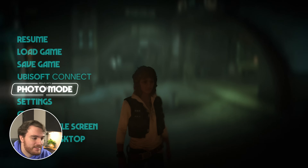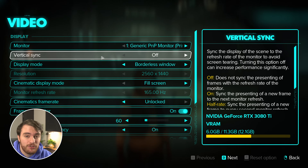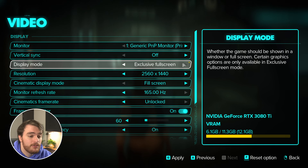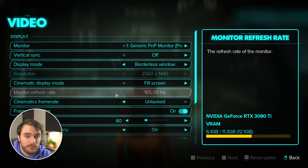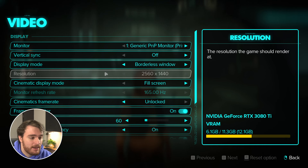Starting from the very top, hit Escape, head across to Settings, followed by Video. Starting here, Vertical Sync should definitely be off unless you're getting screen tearing. Display mode should be borderless window or full screen, preferably for the best possible performance — so exclusive full screen. The full screen option allows you to adjust your resolution as well as the monitor's refresh rate. Both of these should actually match your monitor, or at least be compatible, otherwise things may look unnecessarily blurry, or you may be rendering more pixels than you're actually seeing. Cinematic display mode I have as full screen, which is especially important if you're playing ultra-wide.